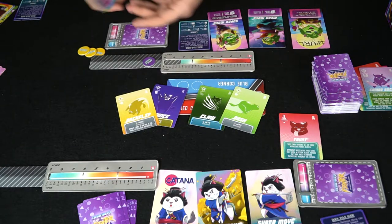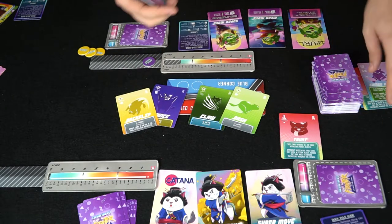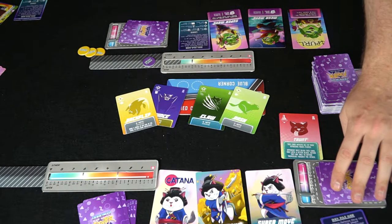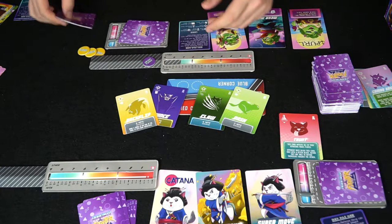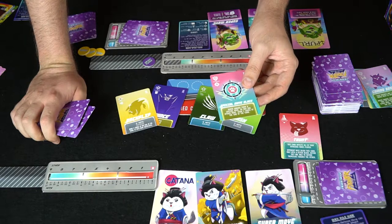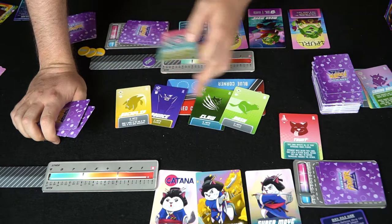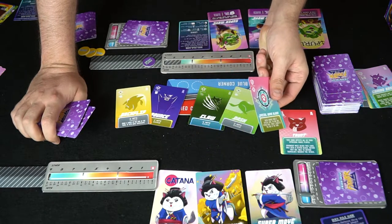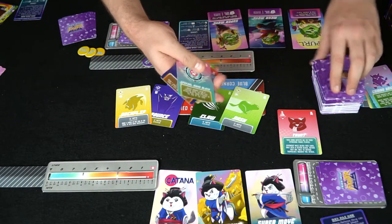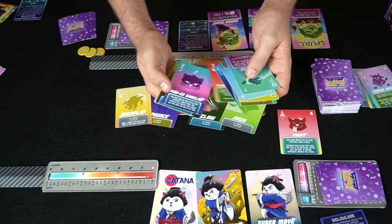The attacker plays a taunt and then discards a card face-down to increase their meter. The defending player tries to draw into a kitten block but can't find one. Without a kitten block, the taunt card forces you to block it first — and without one, you take the full damage. That's twelve damage total, bringing health down from twenty-seven significantly.